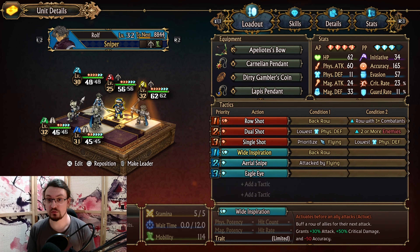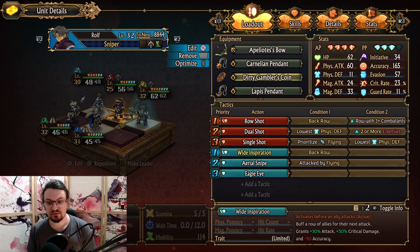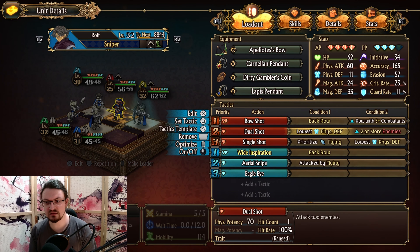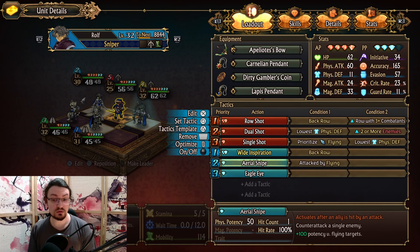Lastly, we have the sniper. Instead of Ouch, we're going to utilize the dirty gambler's coin, which buffs all allies in the back row — increasing attack damage and crit strike damage while debuffing accuracy. However, all back row units will have either very high accuracy or use abilities that grant true strike, making it essentially an amazing buff for the back row. We also have a bow with plus one AP, evasion, and initiative. We target the back row with row shot if there are three or more combatants, otherwise dual shot targeting the lowest physical defense for two or more enemies, or the lowest physical defense flying unit if solo. The aerial snipe is only used versus flying enemies, and then we have eagle eye.